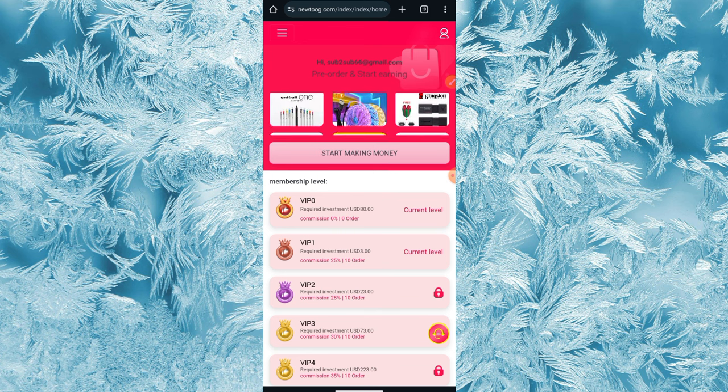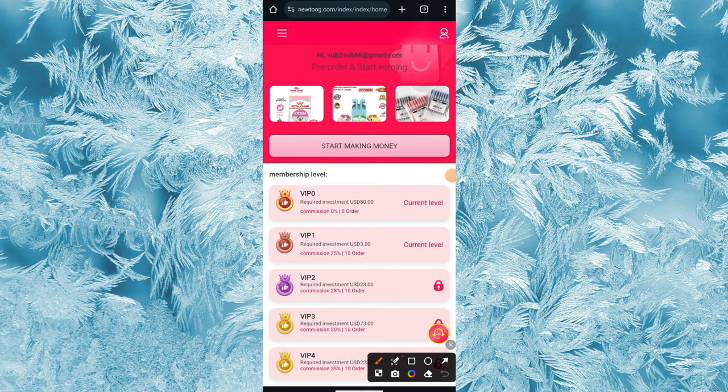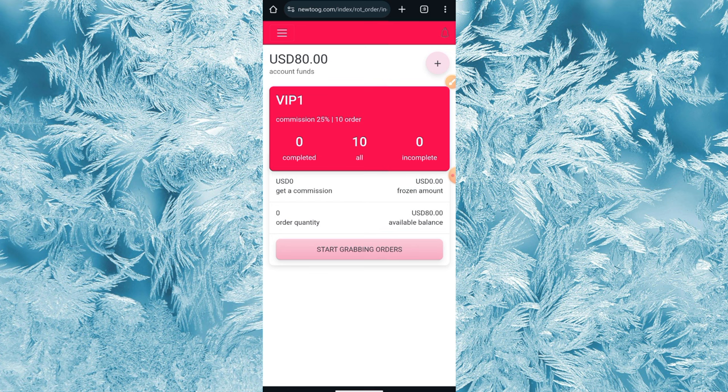I've successfully upgraded to VIP1 by making a payment of 3 USDT. The 3 USDT just reflected and VIP1 was unlocked automatically. Now I'll be earning money by clicking the start making money button. As you can see, this is my current level, and I have 10 orders to complete. Once I complete all 10 orders, I'll be making 1.5 USDT.